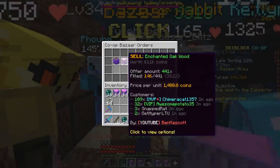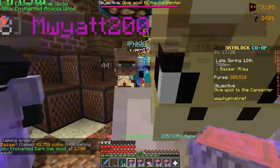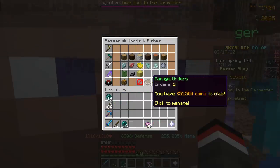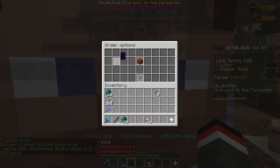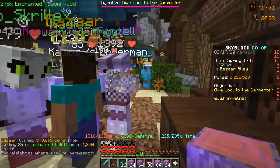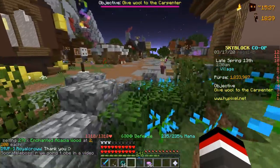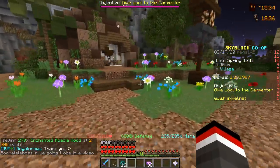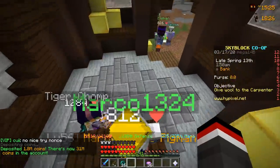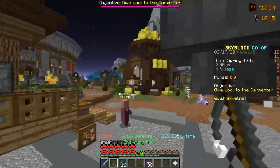We made 340k coins off just the enchanted acacia. The enchanted dark oak wood sold completely, so we're putting it back on the market since people are starting to undercut us. We keep working the market, claiming coins and re-listing. So far we've made about 1.2 million coins and are completely sold out. Another 600,000 coins in the purse. This episode we made over 2 million coins off just the bazaar in such a short time — it just goes to show, if you keep working the bazaar you can make really good money even at a beginner level.